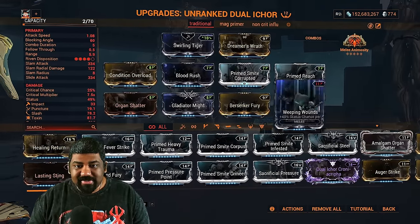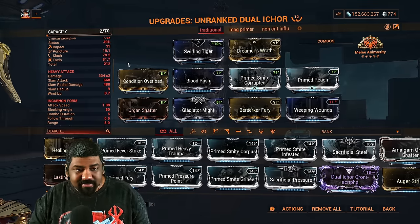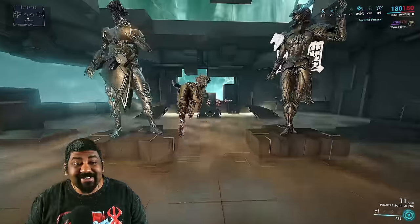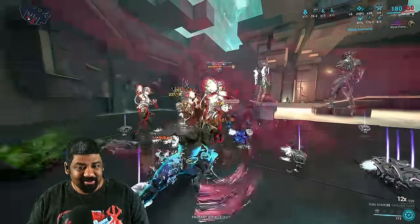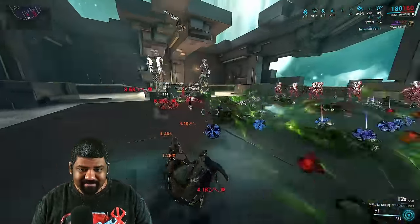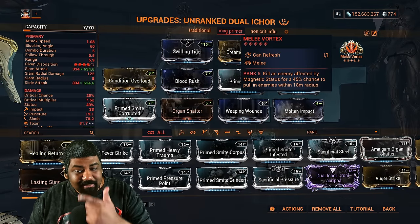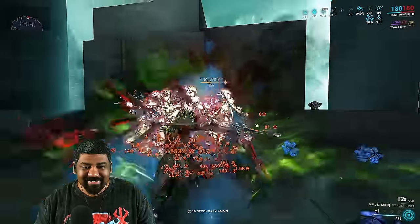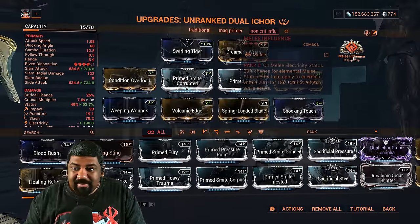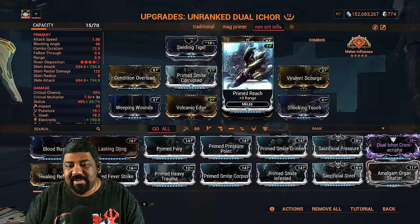Here we have the Dual Ichor Incarnate. For evolutions: this one, that one, and this one. The traditional build uses Swirling Tiger to force proc bleeds — the weapon has innate toxin, so it combines with another element for any damage type you need. Killing enemies spawns toxin clouds that deal AOE damage and activate Incarnate mode. This weapon is also insanely strong with Saryn. The second build uses a magnetic primer with Melee Vortex — prime enemies with magnetic, group them, then generate gas clouds everywhere. The third build uses Melee Influence for a non-critical build with crazy electric and toxin procs.